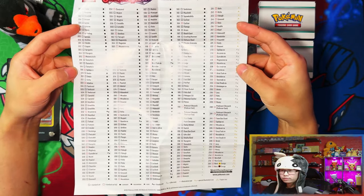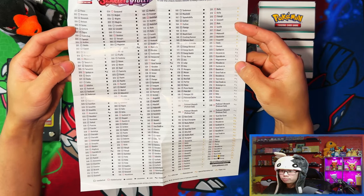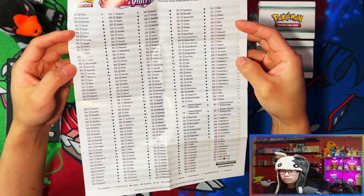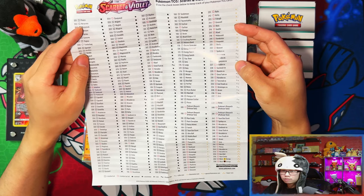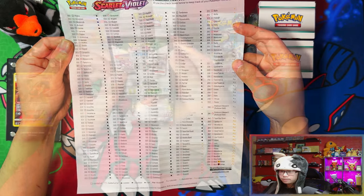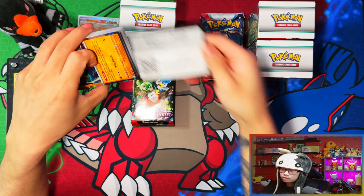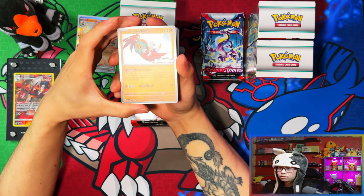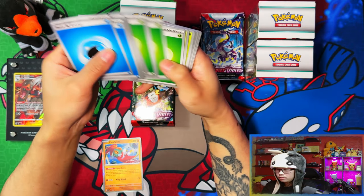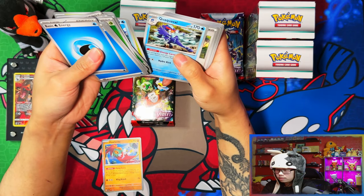You can use the set list to keep track of your set, but the player's guide from the elite trainer box is probably better — it actually has two tick boxes, one for regular and one for reverse hollows. Looks like they made it a little bit easier to unseal the seal for these decks. And here's the Hawlucha promo.